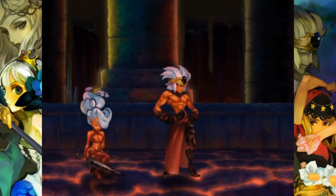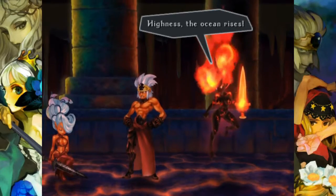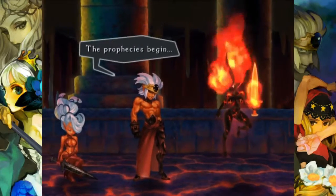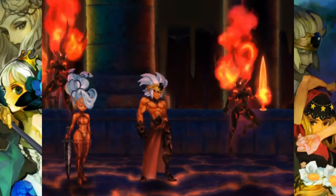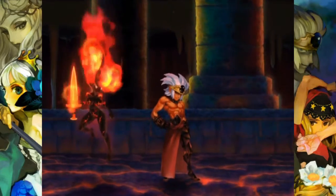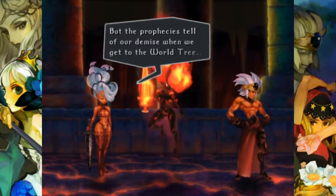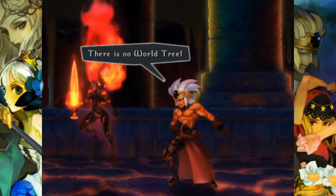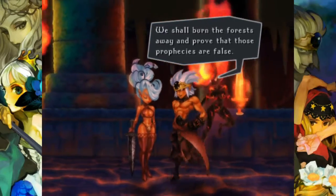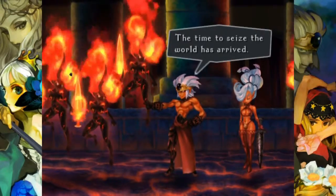What's happening? The land is collapsing. The ocean rises. If this continues, it's only a matter of time until our land sinks below the waves. The prophecies begin. King Onyx! There is no going back now. We shall march inland. But the prophecies tell of our demise when we get to the World Tree. There is no World Tree! That story is a mere tale. We shall burn the forest away and prove those prophecies are false. Inform all in the fire realm — the time to seize the world has arrived.